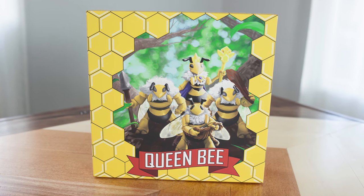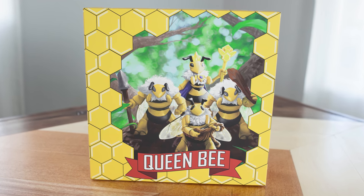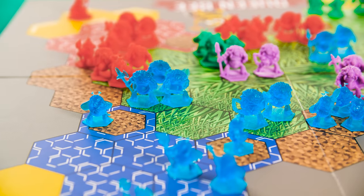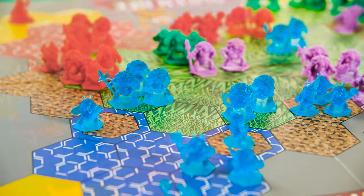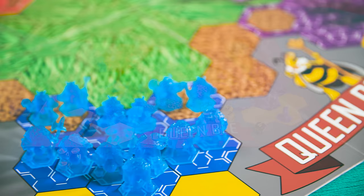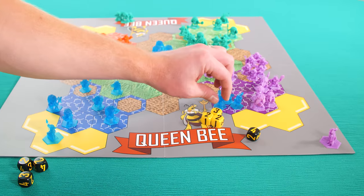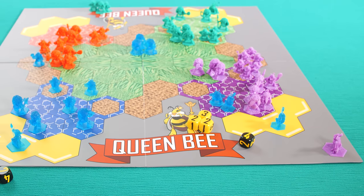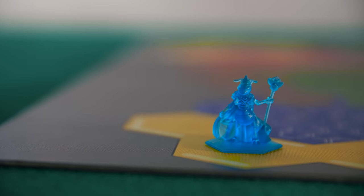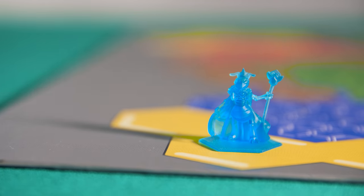In Queen Bee, your objective is to have the last Queen Bee remaining. In a game with three or more players, you will want to attack quickly, as defeating an opposing Queen Bee will result in their bees becoming loyal to you. At first, you will work alone to attack the other bee colonies, but as the game progresses, one by one the Queen Bees will fall and their bees will work with yours to help you win the game. You win if your Queen Bee is the last Queen Bee remaining.